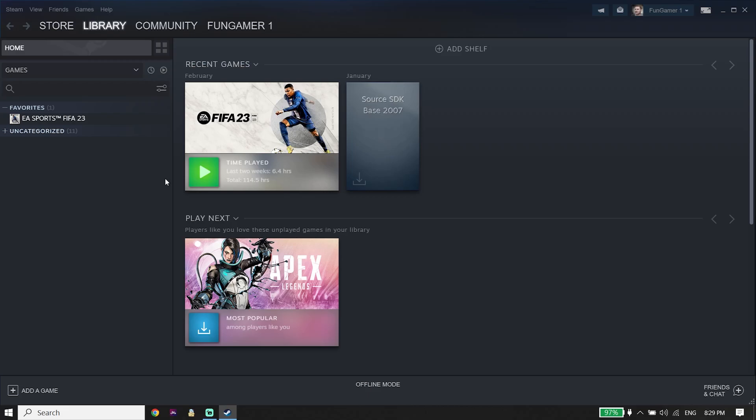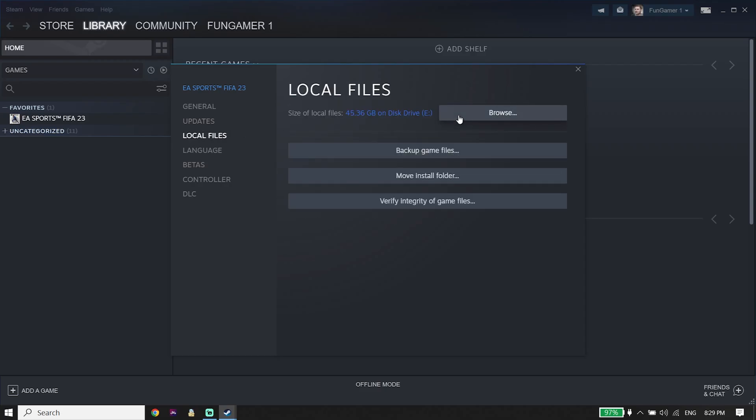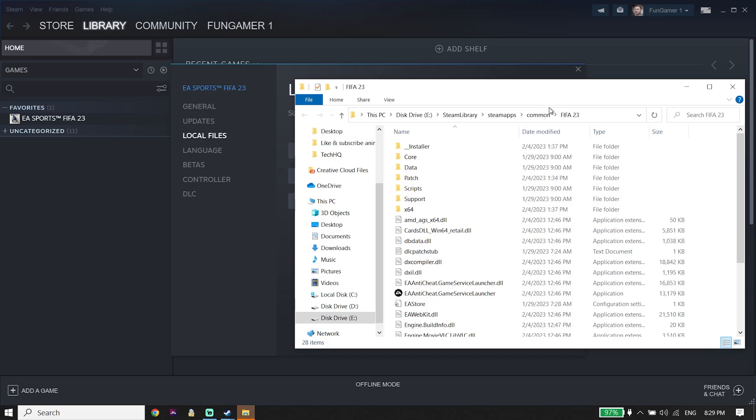For the first solution, just go ahead and right-click on EA Sports FIFA 23 from Library, then go down and click on Properties. Now just go ahead and click on Local Files, then click on Browse, and go ahead and open up the FIFA 23 install location.